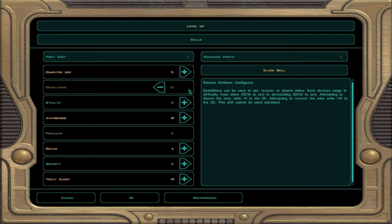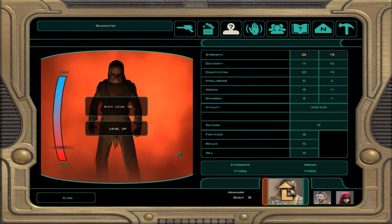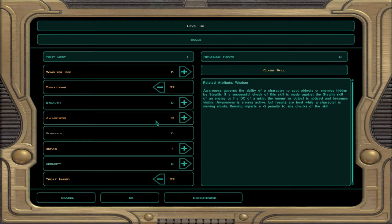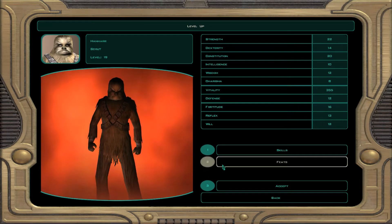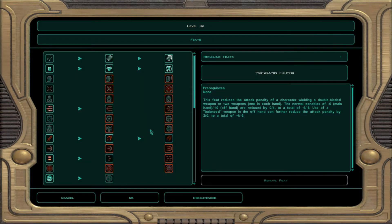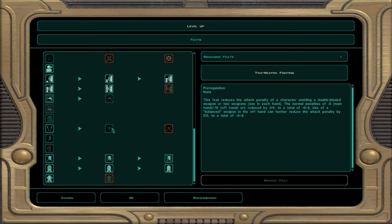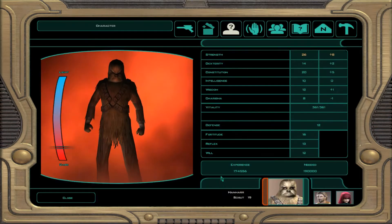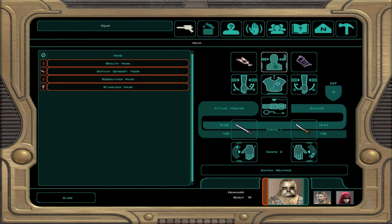We still have a level up, so we're going to level up Hanhar. Going to put some points into Demolitions and Treat Injury. We'll do Treat Injury and Demolitions again - I don't think we need to go any further on his Awareness; it's pretty high to begin with. For feats, I'm going to do Regenerate Vitality Points because he's got a lot of health and I'd like to be able to heal him up.